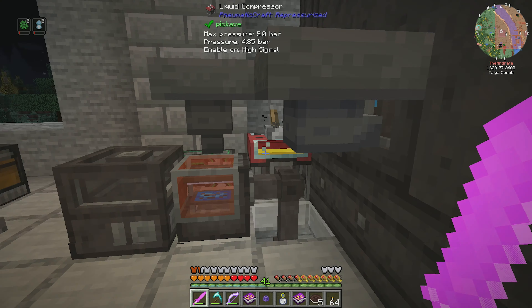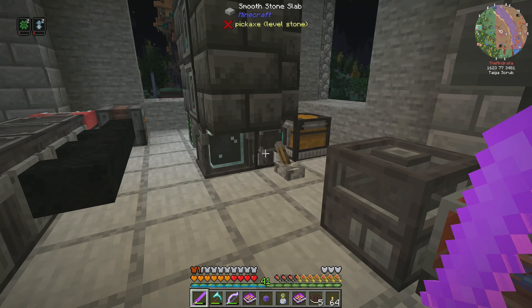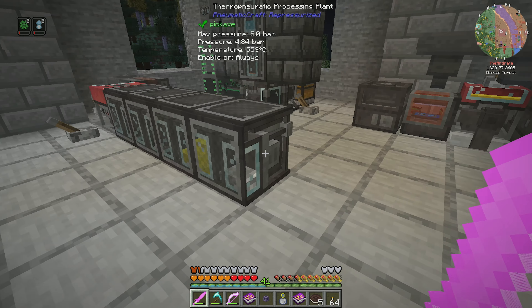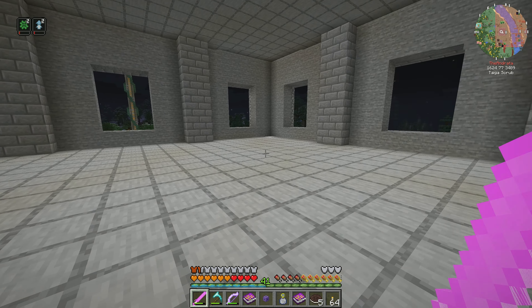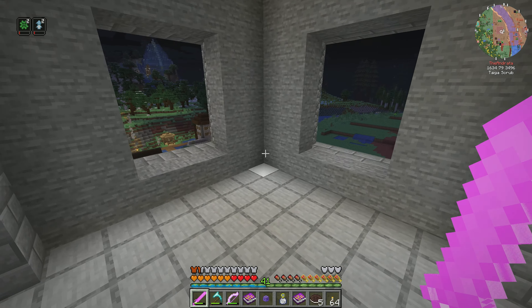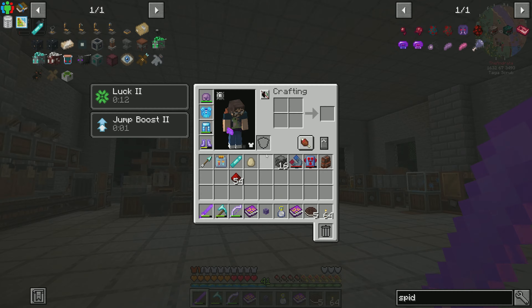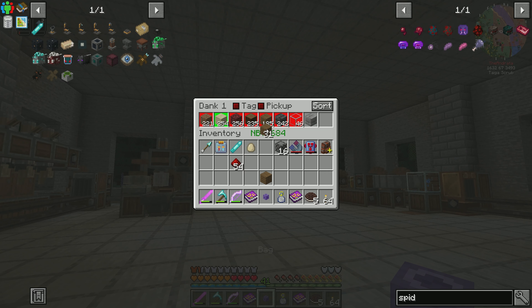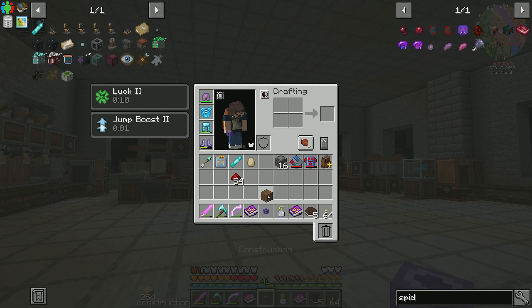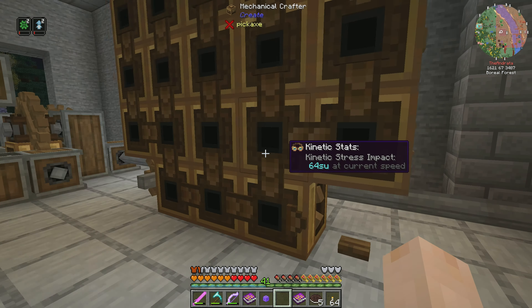Now we can go ahead and probably turn these things off. If everything's sitting at a decent amount of pressure, we're good to go. You're still not running because we don't need you until we get to plastic production again. So we're good to go. Let's go back downstairs to our mechanical crafter, and then we're going to use this guy to do some crafting. I do need to go into bag mode and take one of these — that's probably why I was in bag mode. I think I had made a button last episode and then forgot about it.